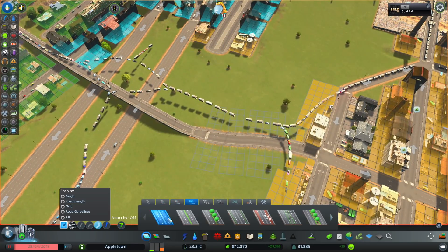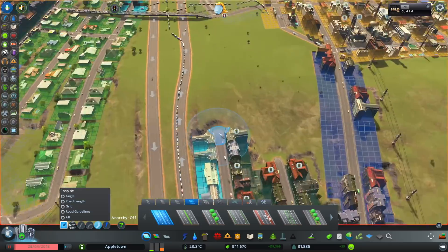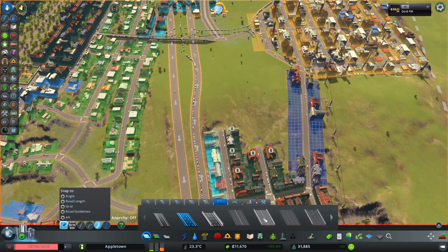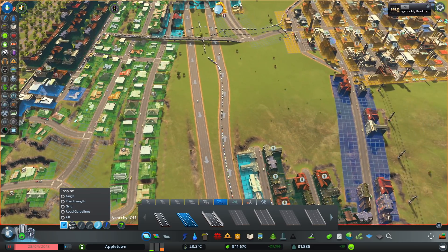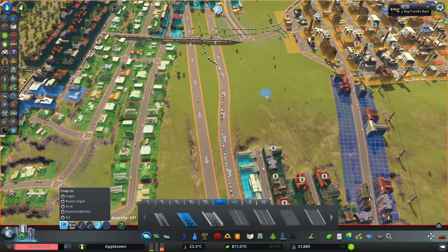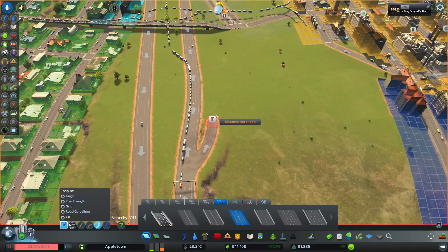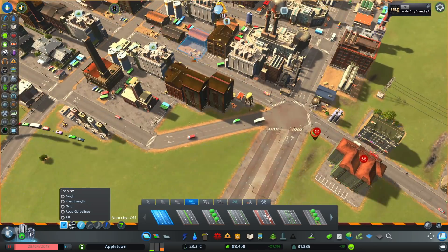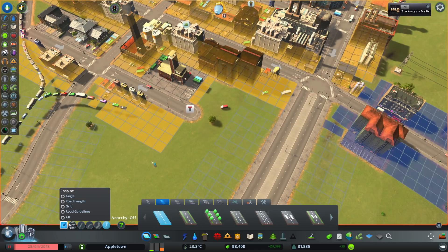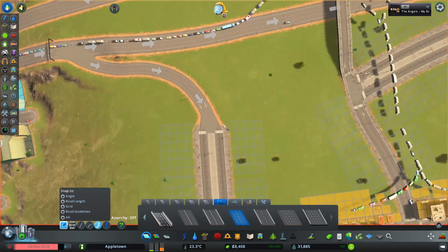Maybe I'll just continue this smaller road across like this, straight over. So this road will go straight over and it won't have any connection to the highway, just so it creates a lot easier access to get around. For example, I could bring this road over to here — this creates a better connection. Now what we need to do is add direct access from this highway over into this area here. I might just bring a two-lane road over like this. I apologize in advance if I get the roads around the wrong way, just because I'm not used to it.